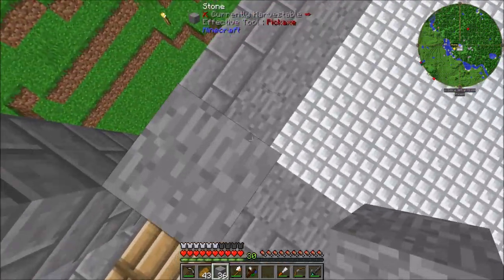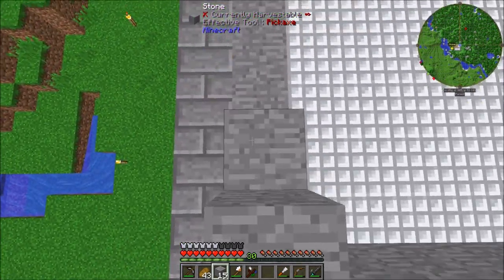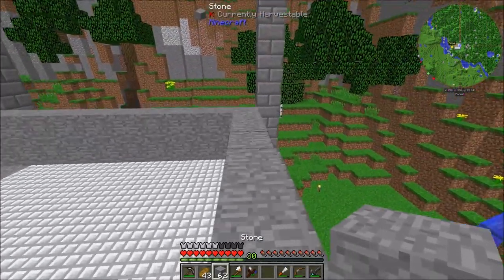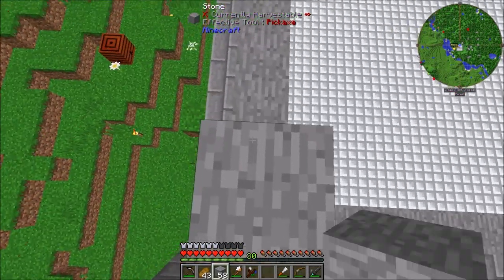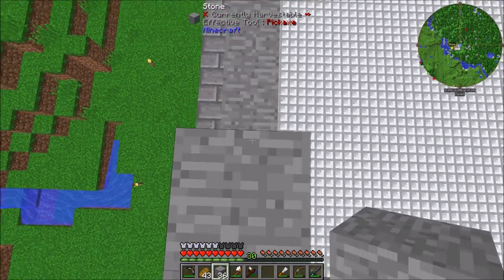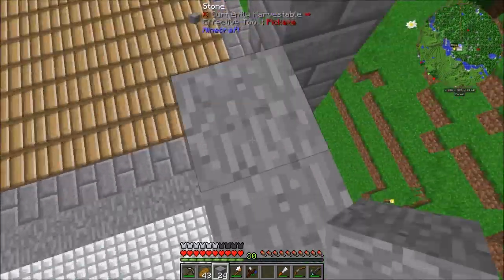So the next thing we've got to do is build up to the roof with these things. We've just got to do this all the way around. It's going to be a parade hall. We should have enough stone to do it though, which is good. This is a big project, but once it's done, we have a really nice looking place to live in, which I'm excited for. We've just been living in a sort of shack.